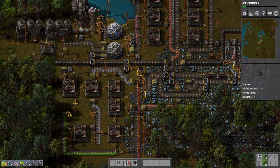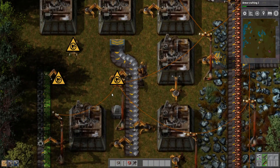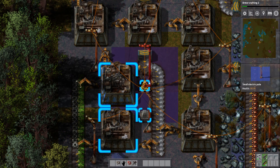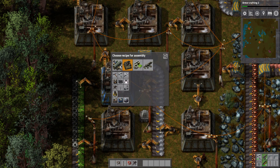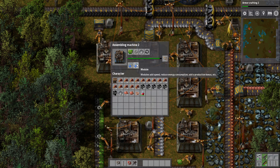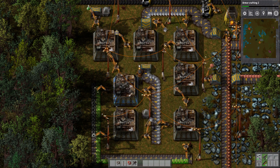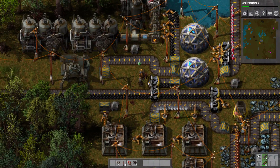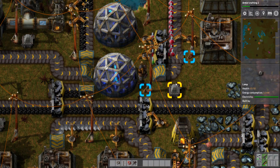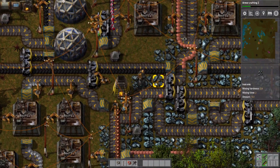Finally, we can make our tier 2 assembly machine. We can place it here, set it to produce inserters, and make green science — well, green science flasks, whatever you want to call them. Another thing the tier 2 assembly machines open up is the ability to put in modules — we have two module slots, and tier 3 assembly machines will have four. Here comes our first green science bottle! As soon as Automation 2 research is done, we can start making things that require green science. Which is amazing — we've come so far.